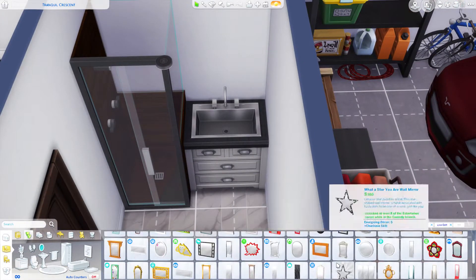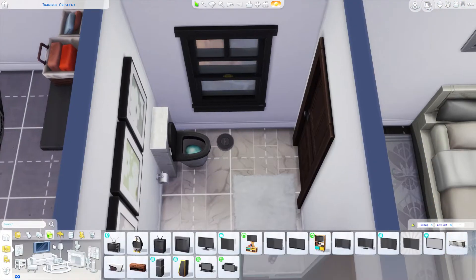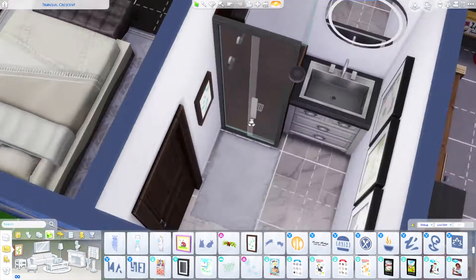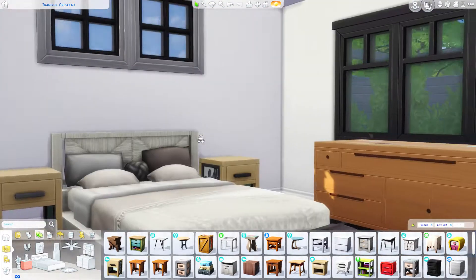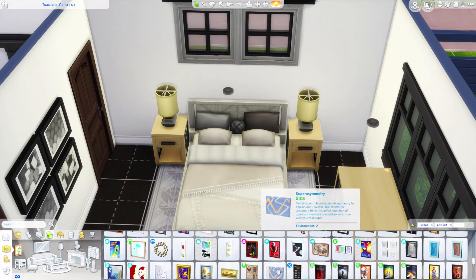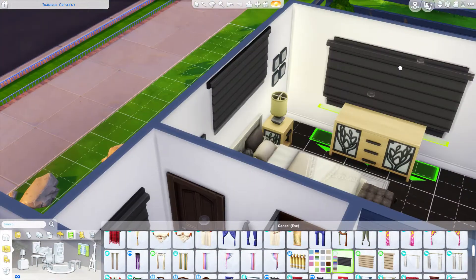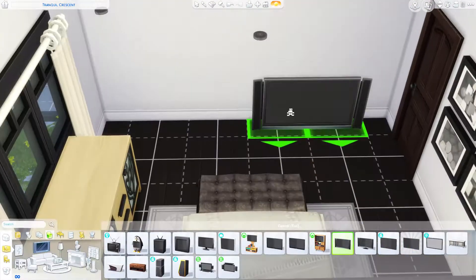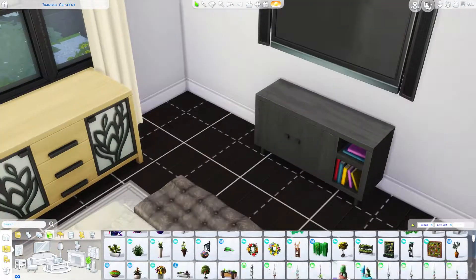Then they have their Sim go to an easel and click Paint by Reference. When you paint by reference, you take a picture of something and your Sim paints whatever you took a picture of. So they would click on the Ariana Grande custom content picture, their Sim would paint it, they put that painting in a room, then upload that room to the gallery. You can go download that room and put that custom painting in your builds and it would not count as custom content because it was technically done within the game.